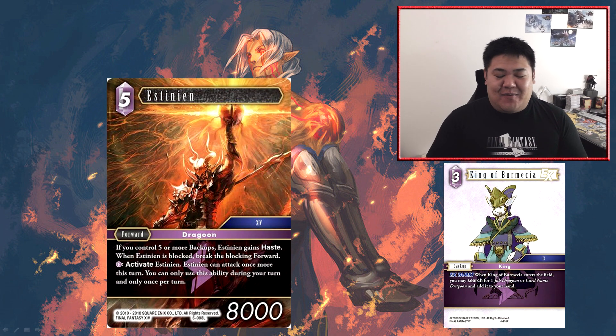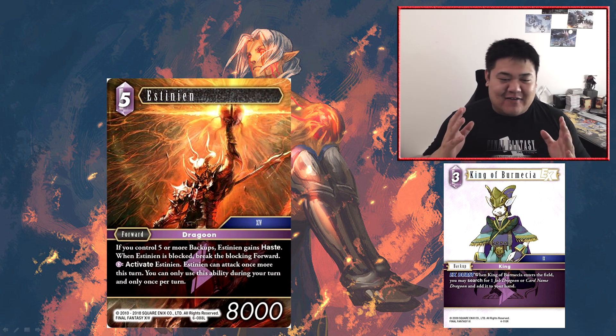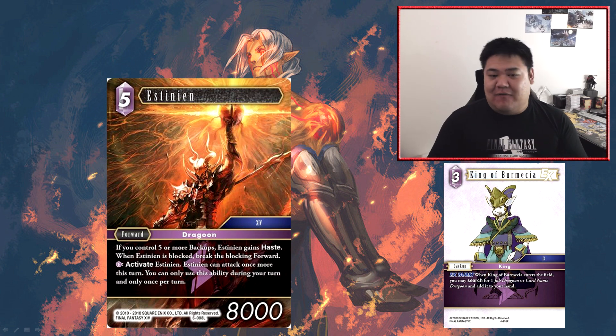Next is the most exciting card of lightning and probably the first or second most exciting card of the set. This is tying for the most pricey or valuable legendary of the set — Estinian. It is a five cost forward at 8,000 power, slightly below the curve, but if you control five or more backups, Estinian gains haste. That's pretty good already. When Estinian is blocked, break the blocking forward.